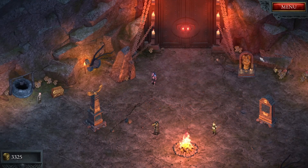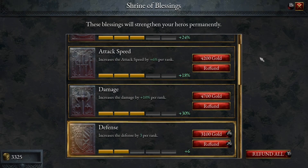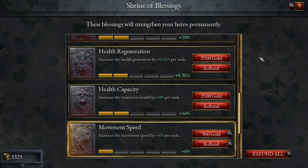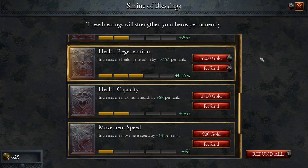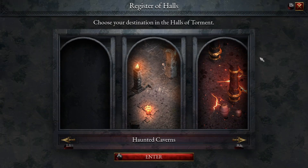Do I want to buy something? I've got enough, actually. Let's buy an upgrade or two. What can I buy? I can buy defense — defense could be good. Regen is probably what I want. Let's buy regen and then let's go. Haunted caverns, and away we go.